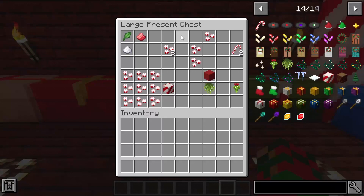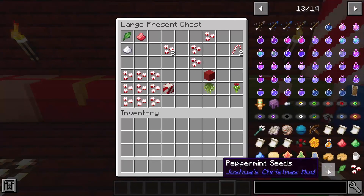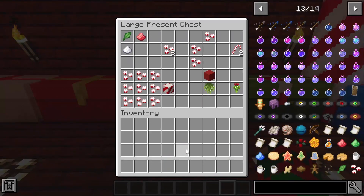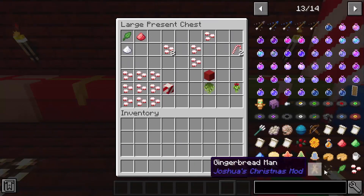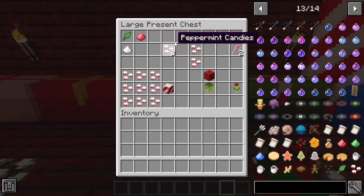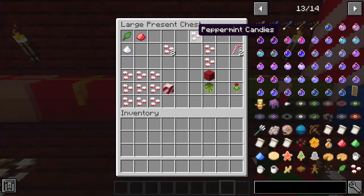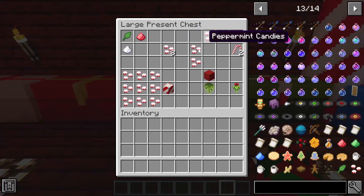Next we have peppermint candies. To make those you need a sugar, a red sugar, and a peppermint leaf, and you'll get eight peppermint candies per crafting recipe. The peppermint leaf comes from peppermint seeds, which can also be found randomly in loot chests — villages, temples, and such. You can then take those peppermint candies and make two candy canes by putting three in a pattern, or a switched pattern — both formations count.